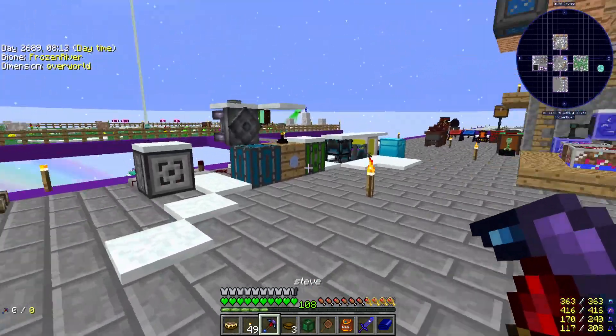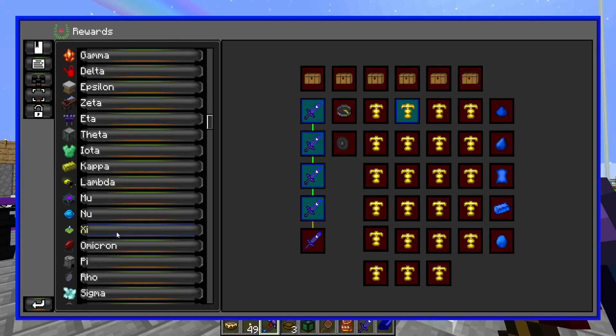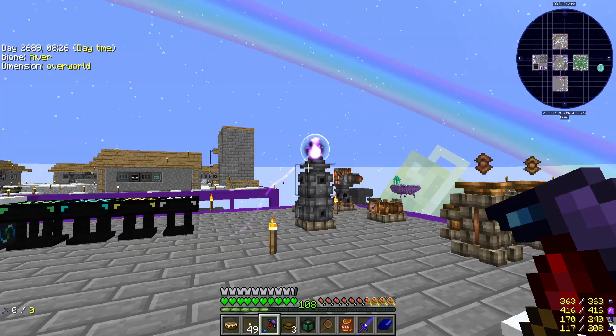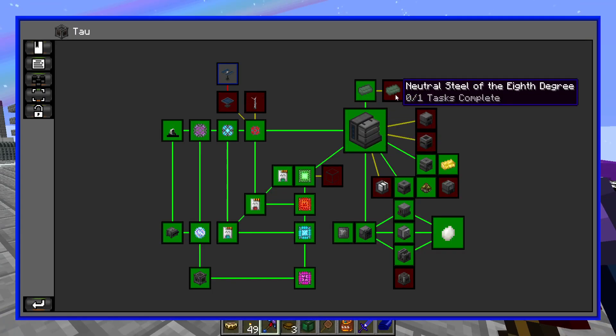You can buy Lordic materials instead of having to craft them — it's only 5 RAK each for mana infused ingots. I think that's cheaper than the time it takes me to make them. We did that off camera. Also, I made 7th degree neutral steel while working to build this, so we have that unlocked.